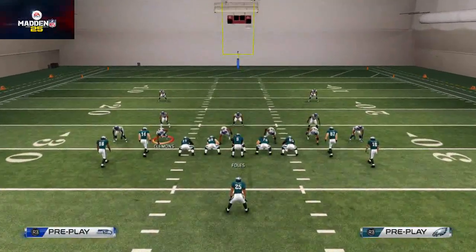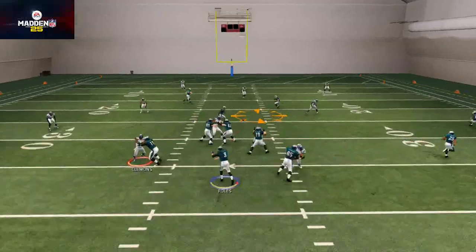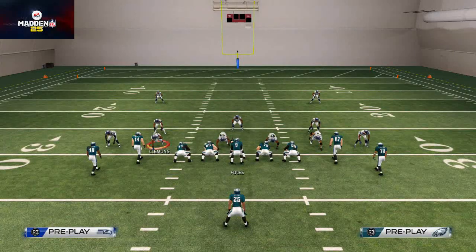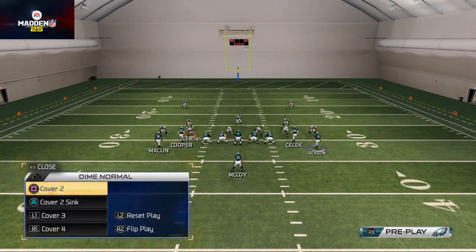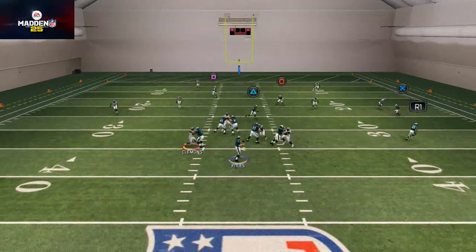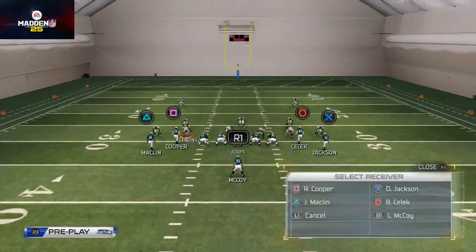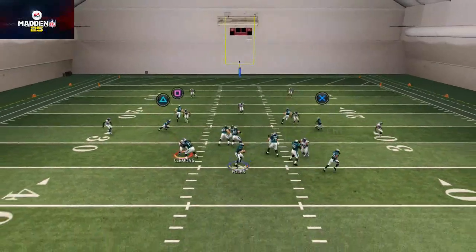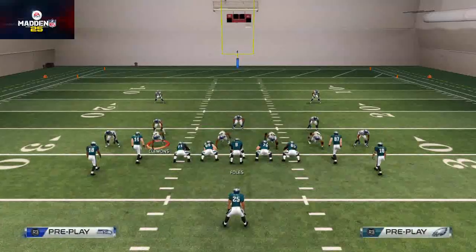The defense is much more vulnerable in other areas against cover-two. Some of those areas might be the middle of the field. When you're facing a cover-two, the in route to Jeremy Macklin is often wide open over the middle. This Brent Sellick route is also going to open up the route to Riley Cooper over the middle — the hitch is going to hold those defenders. You can pass-lead it up and get into the seams. If the defender goes with Riley Cooper, then you'd want to hit Brent Sellick over the middle.